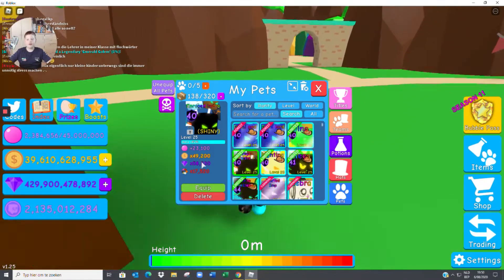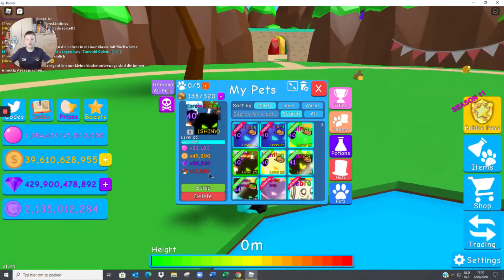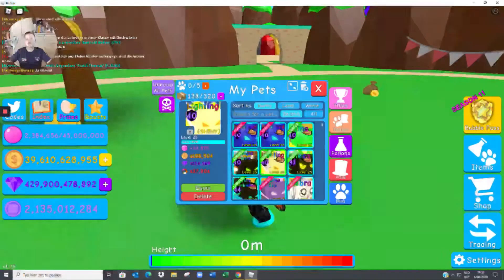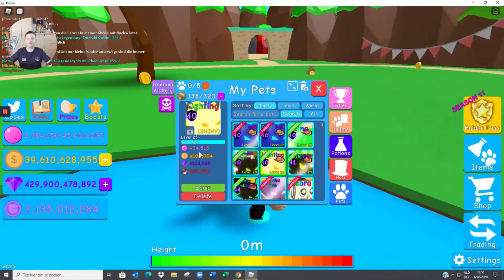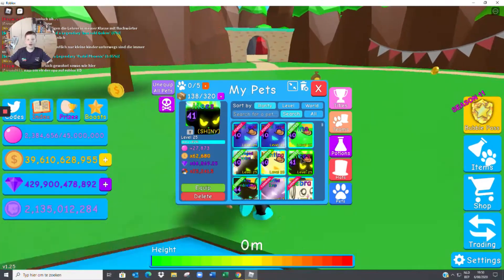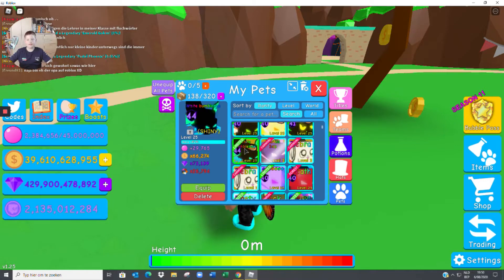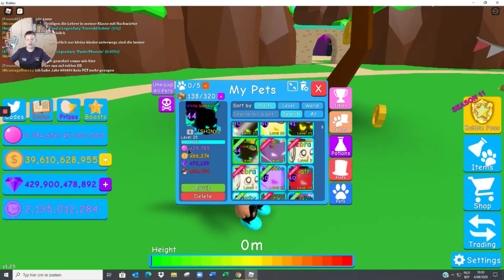Next up we have a Shiny Element Hydra with 23,100 bubble stats. I'll just say the bubble stats otherwise it'll become a long video. Live Phoenix — this is my best pet — 34,815 bubble stats. Next up we have the Uranium Hybrid which has 27,873 bubble stats. Then another Shiny Curse Scorpio with 29,765 bubbles.